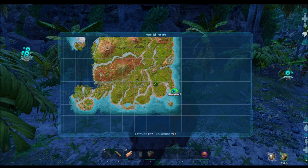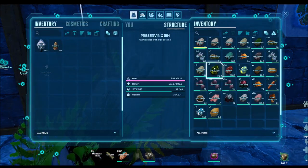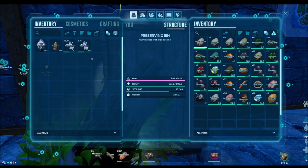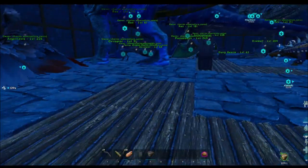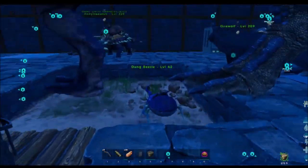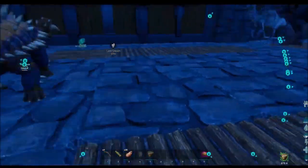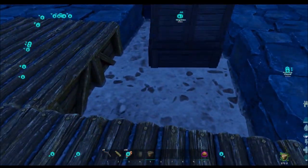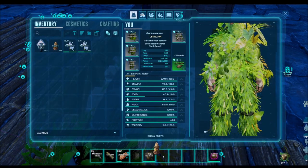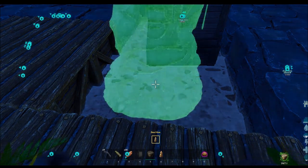So this is again the position so you guys know where it's located. Now we're gonna put some rare flowers — you can get rare flowers outside when you're with your ankylo. We're gonna put the beehive on the ground; we cannot put it on top of something.